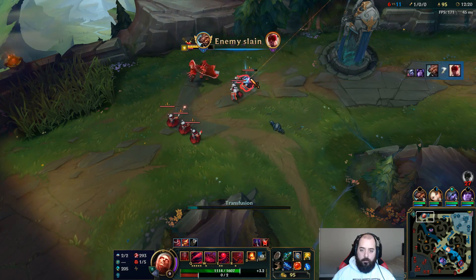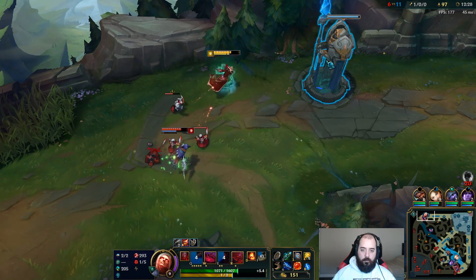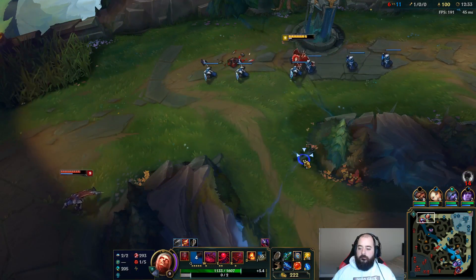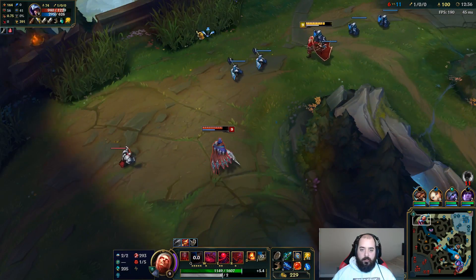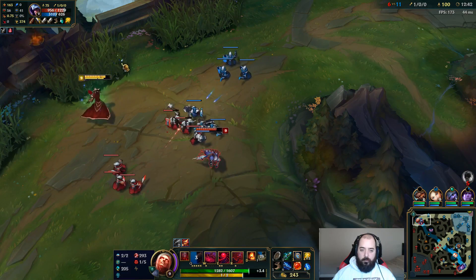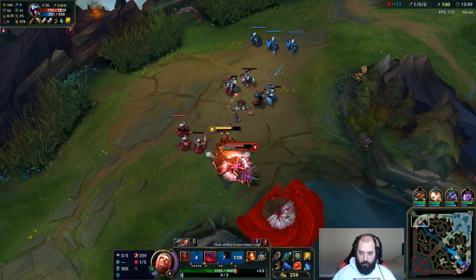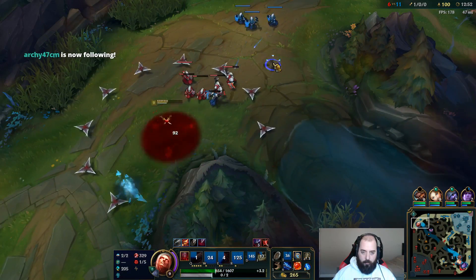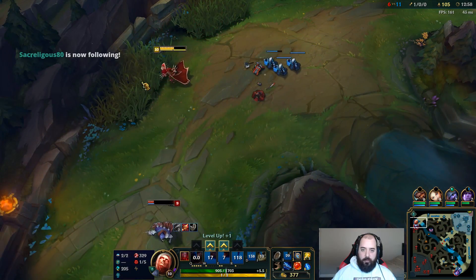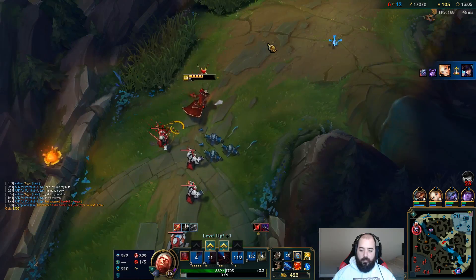There comes the W — gotta be careful. I can use the bush control. Wait for it to fade off. I can win this all-in super hard — I'm going to look for it in a second if I can get him to miss a W. I'll take it — ult for ult. I did blow the ignite but I have such a huge lead right now. I can just keep shoving these waves.